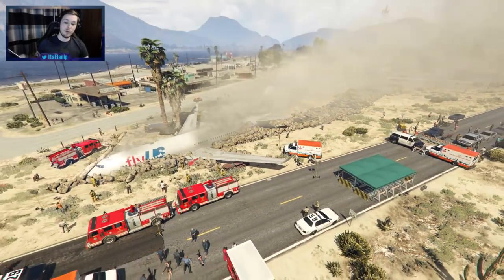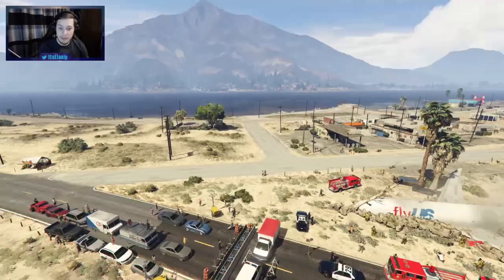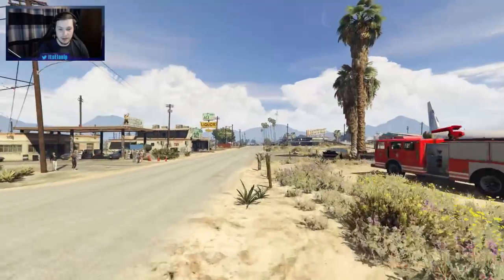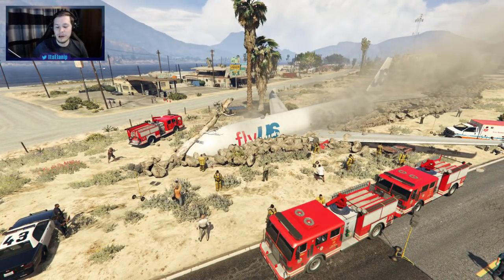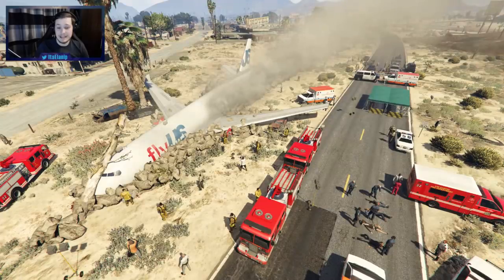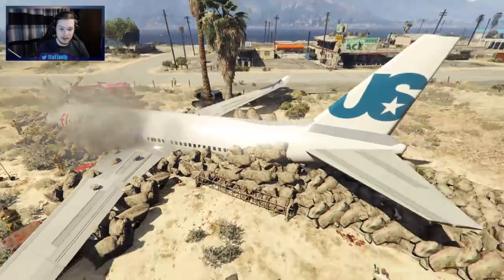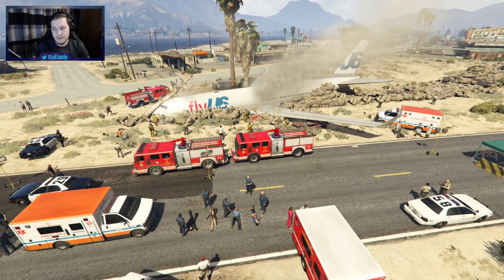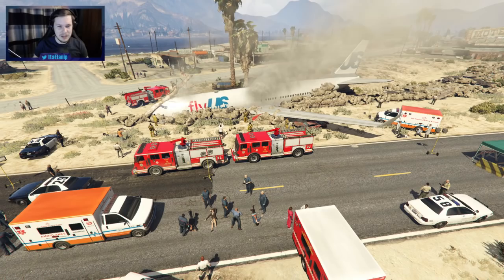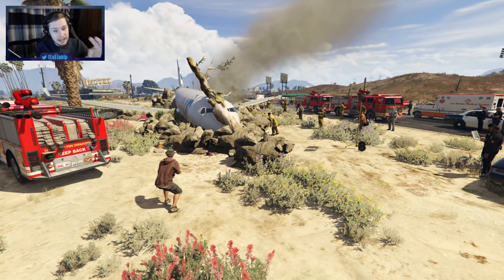I really like this mod because it's got all the details you want in a big plane crash — the emergency services, firefighters, police, paramedics, and pedestrians trying to get photos. There are some people on the hillside watching. The plane itself has really great details — unlike the first couple of plane mods which would just be the plane with no fire, no tree, none of the extras. There are tons of casualties adding extra realism. This is a very good plane mod, one of the best I've covered.